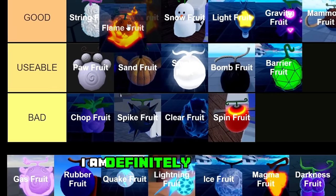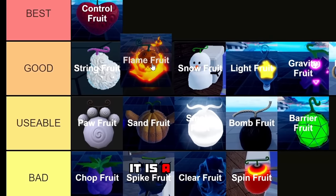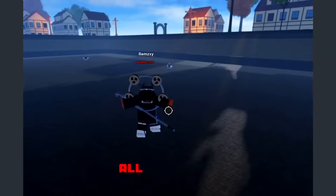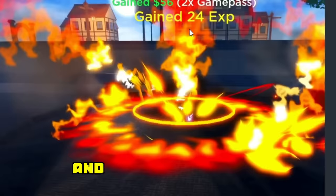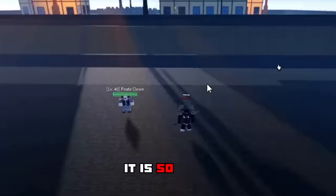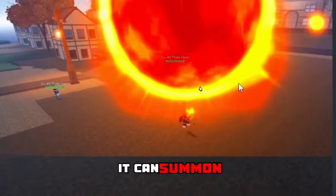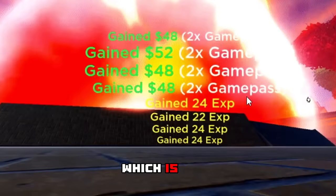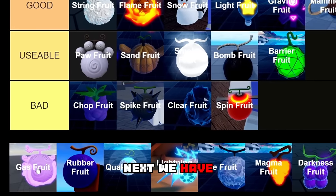Moving on to the Flame Fruit — I am definitely ranking this higher than Snow Fruit in the good tier. It is a very, very good fruit: all the moves are very fast and the damage is just insane. It also has a flight ability and it can summon a sun, which is very, very strong, so it deserves to be in the good tier.